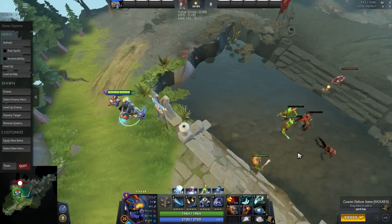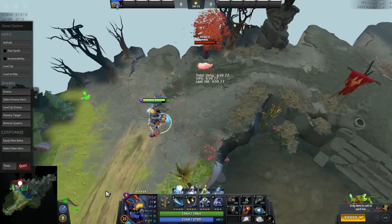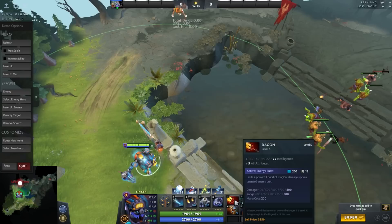If they have a Linken's Sphere, you can do the same shift combo but shift Dagon first, then Hex. Dagon will pop the Linken's, then you Hex them. This is why as Tinker, if you have Dagon, you don't really need to worry about split pushers who have Linken's — if you can catch them by surprise, just use Dagon first, then Sight of Ice.